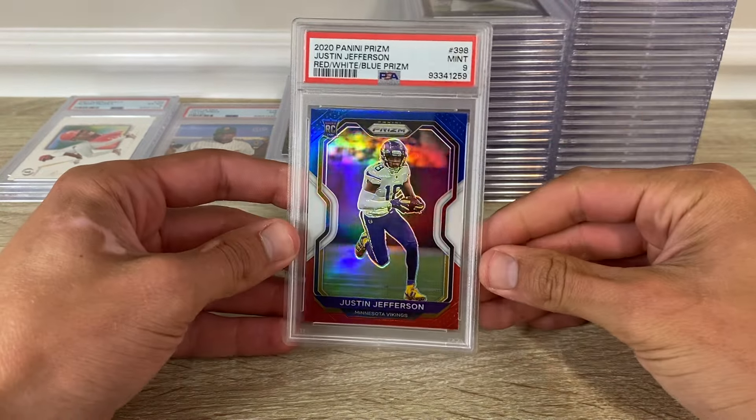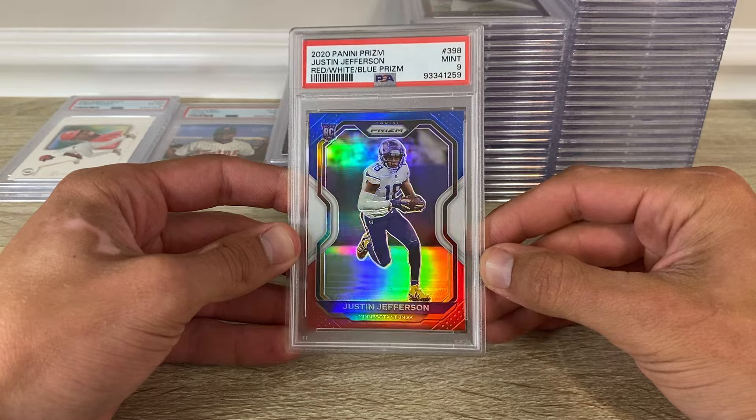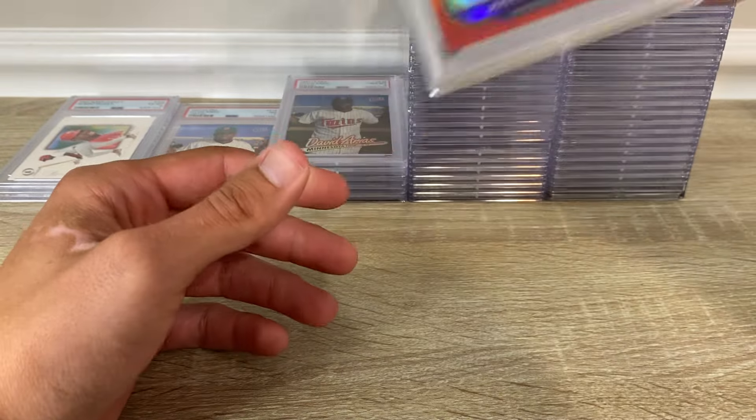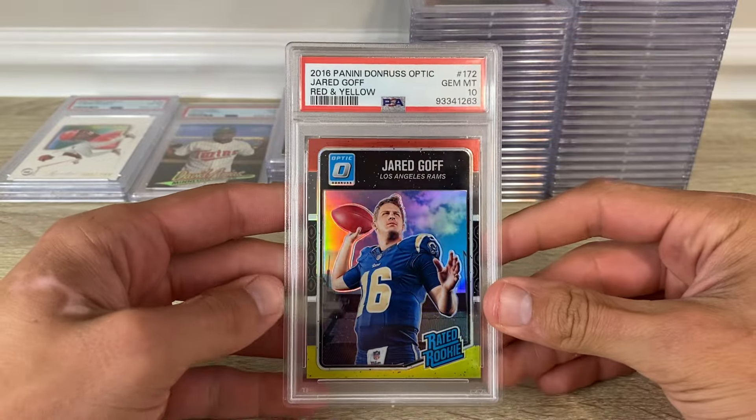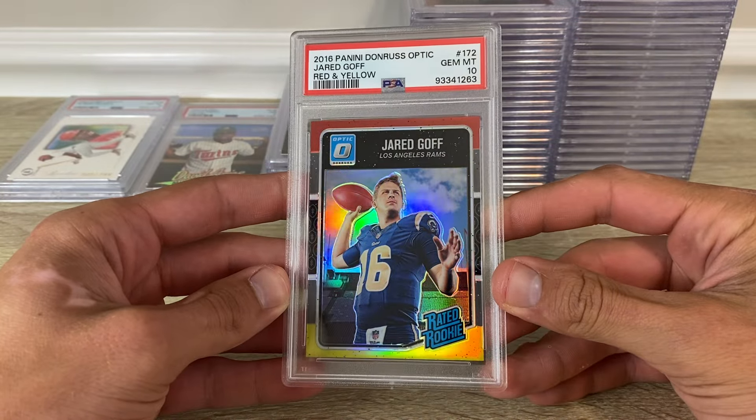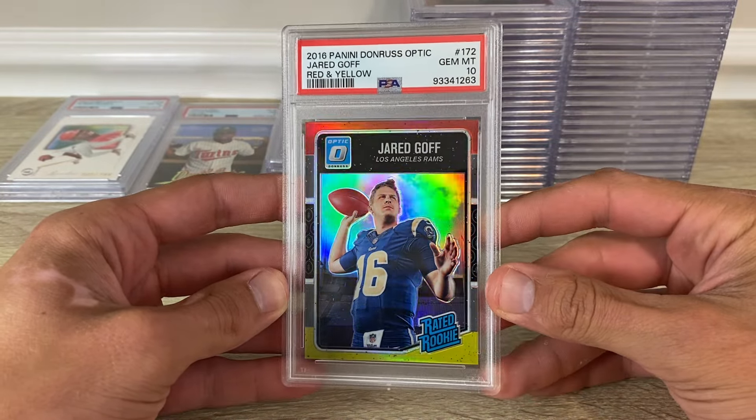Here's 2020 Prizm red, white, and blue Jefferson in a 9. 2016 Optic Jared Goff red and yellow got a 10.